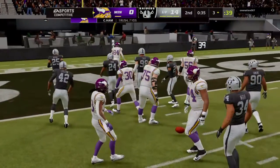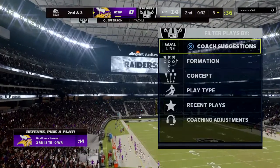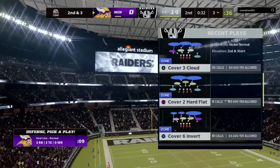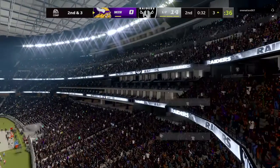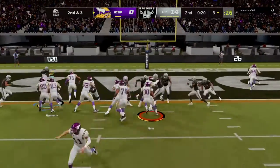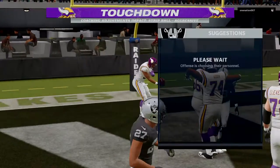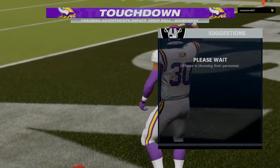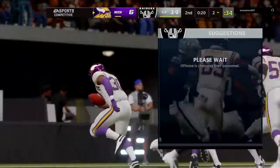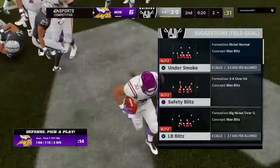A solid run on first down — gain of seven — leaves them with a second and three. They've definitely established a rhythm on this drive, moving the ball quite well. Once more it's the fullback Ham and he will fight his way into the end zone for a touchdown. CJ Ham as the first half is winding down, and the Vikings are able to cut into this lead in the final seconds of the first half.